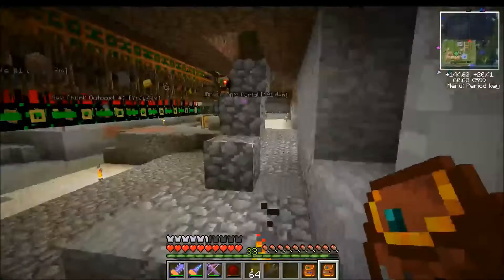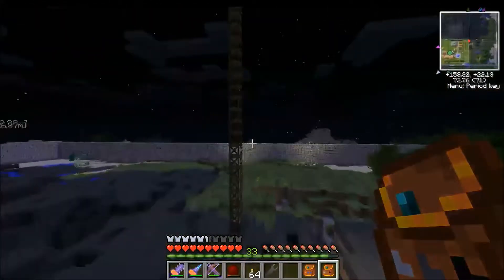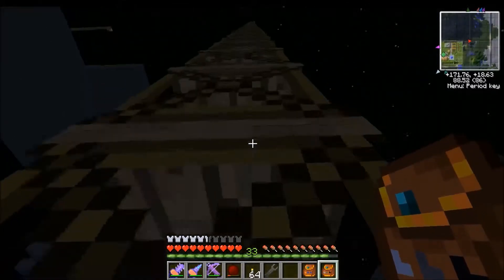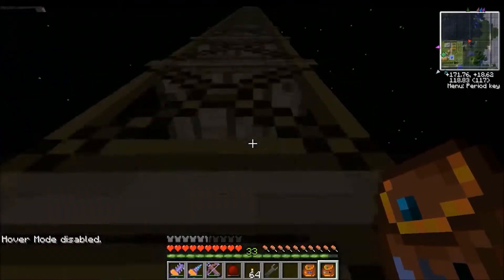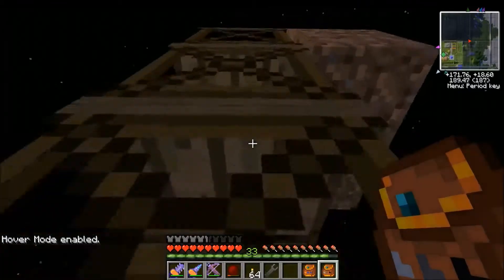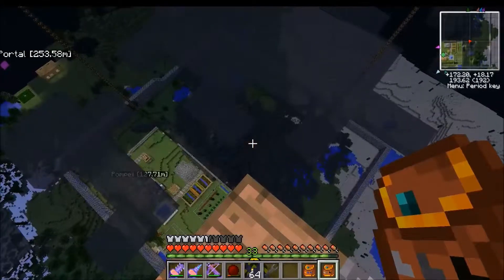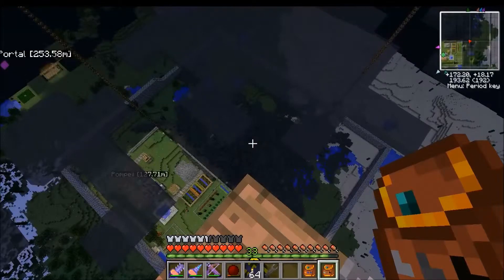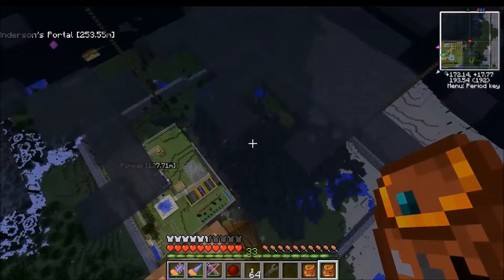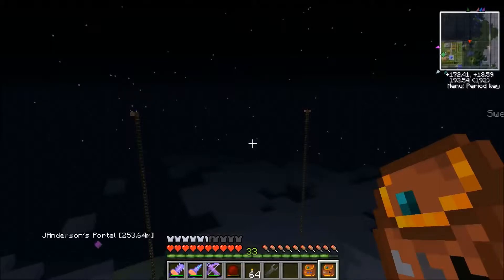Today we're going to be talking about the quarry. A quarry is basically a device which when powered digs really big holes — I mean really big holes. And not only will it dig really big holes, it'll dig really deep and give you everything that's in that hole. It's not like the filler in clear mode where it just destroys everything — this gives you everything that's down below. I'm going to be doing that and covering up my holes because I am a responsible quarrier.